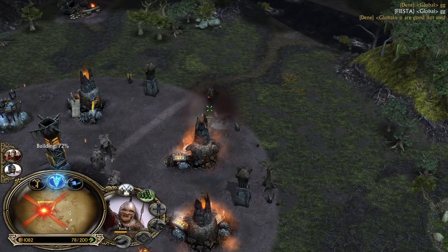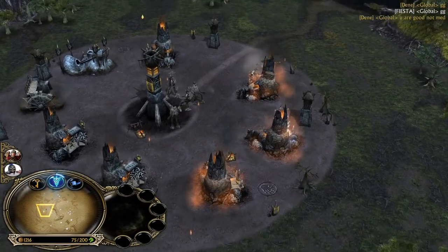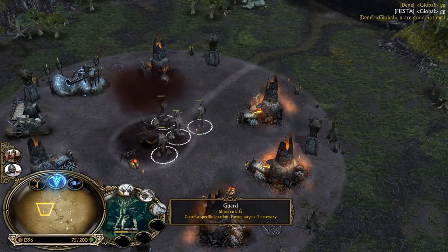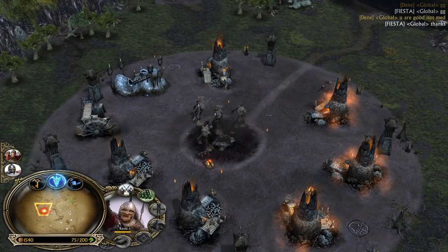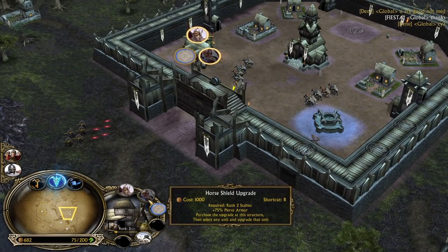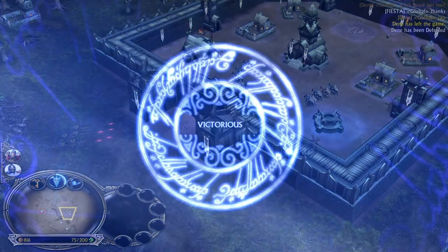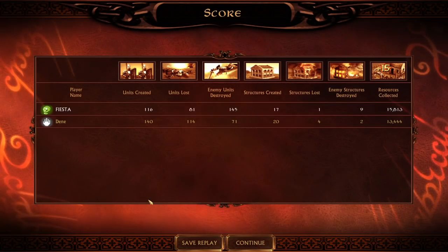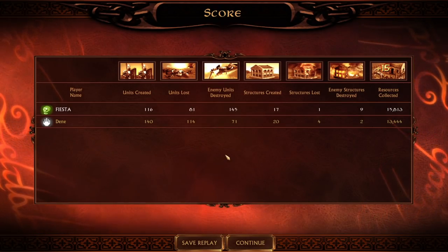Isengard, get out of my forest! This is the homeland of my friend Treebeard — you are not allowed to touch this. Okay, I have to admit, this is a 1v1 medium room and I was kind of smurfing. You can also see my username — it's Fiesta. But there was nothing else to play, so don't blame me please. Alright guys, that's it — a short game. I hope you enjoyed that one. I'll see you next time. Until then, take care of yourselves, and as always, stay beyond standards. Don't forget to leave a like and subscribe!